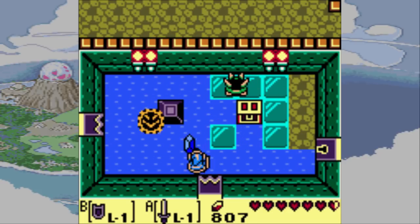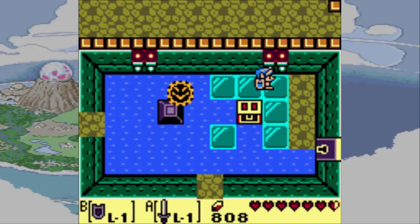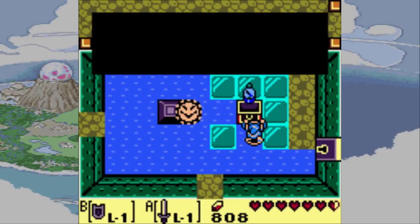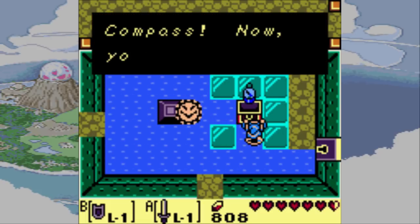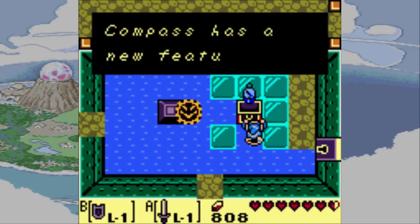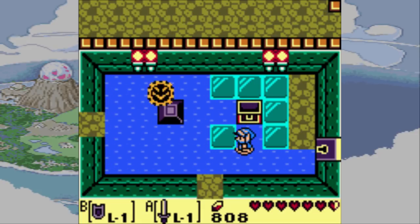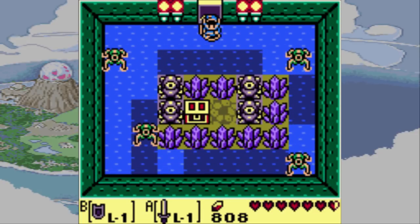Yeah, the gimmick of this dungeon is water. Water is everywhere. We had to get rid of a waterfall to get here. Oh hey, compass. Also yeah, after this dungeon, we might have enough money to finally get that bow. Kind of been wanting to grab that at some point.